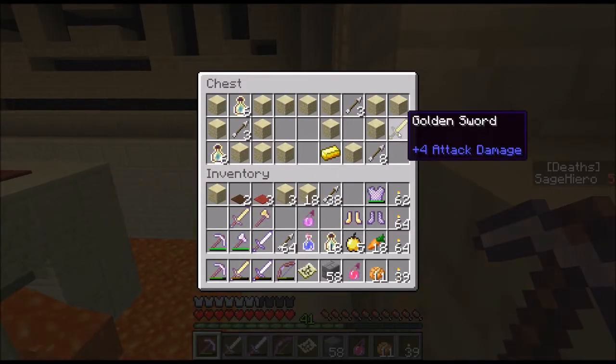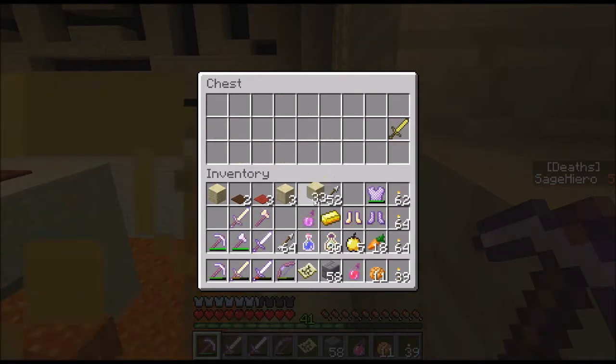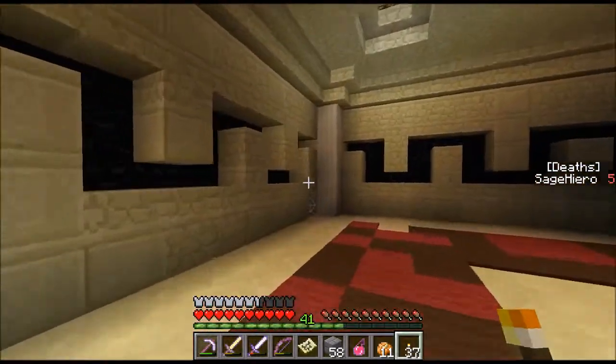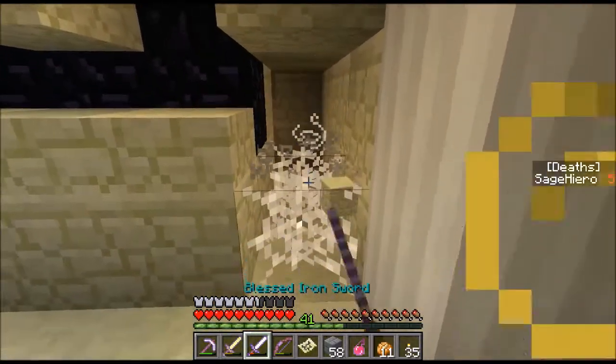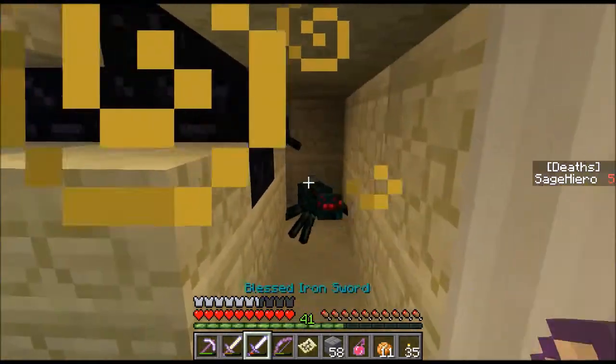Feather falling boots — alright! Got some of these and some gold. Here's a spider — where are you, spider? It's like a little secret area. I knew there would be cave spiders. I just knew it.